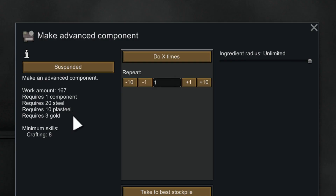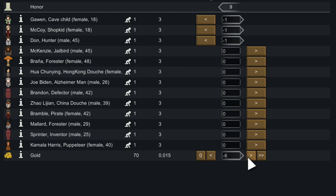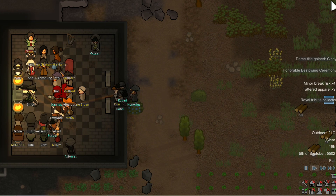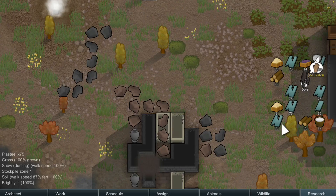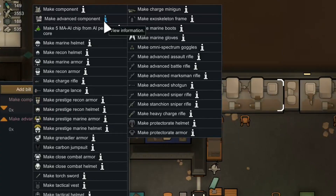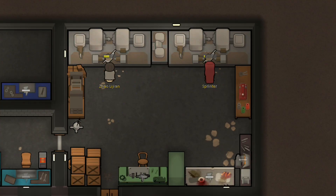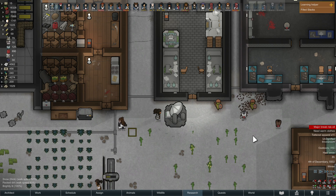Gold late game is used to make advanced components, and serves as a currency to trade for honor points to increase your colonist monarchy's standing among the Empire in the Royalty DLC. Plasteel, in comparison, is another critical resource — it's the main material used to forge charge weapons and power armor, as well as a raw material needed in the creation of advanced components alongside gold. The long-range mineral scanner is, in my opinion, a must-have for any colony lacking these specific resources.